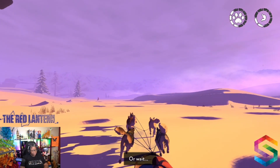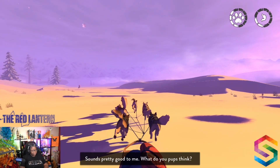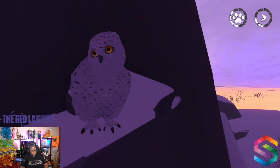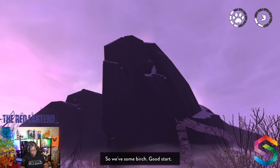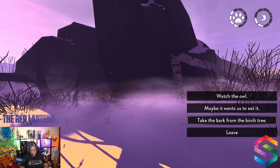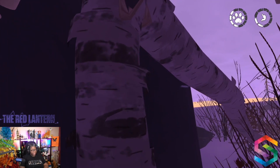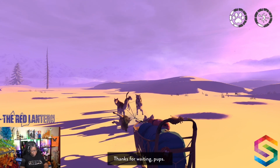I'm certain I read that owls are good omens. Owls — this sounds pretty good to me. What do you pups think? What does Noodle think? Let's ask Noodle. Let's take the birch — that's going to zap us of one of our energy. Thanks for waiting, pups. Well, we have another birch now. This birch will really help.